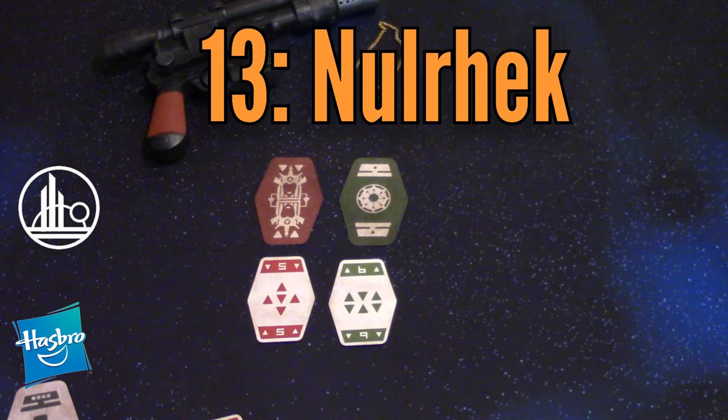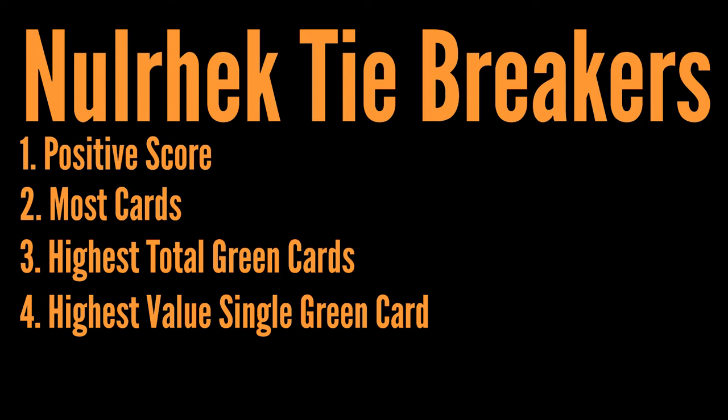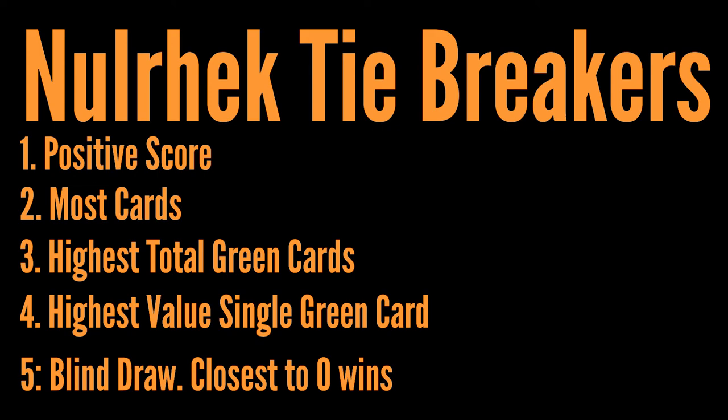Ranking below Sabacc is just whoever's closest to zero — this is called a Nullrack. It's got the same sort of tiebreakers that Sabacc has with one extra: if there's a tie, the player who's closest to zero with a positive number wins. Then if still tied, it goes to who has the most cards. If that's a tie, then to who has the highest positive card total. And if still tied, it goes to the player closest to zero with the highest single positive card. If you somehow still have a tie, the tied players draw a card and the closest to zero wins.